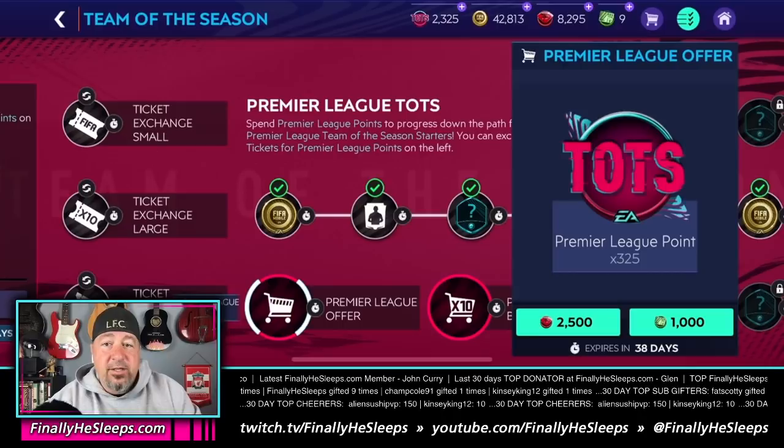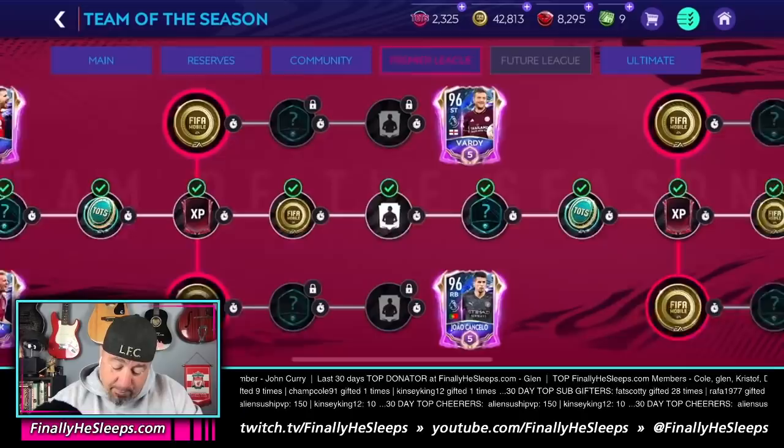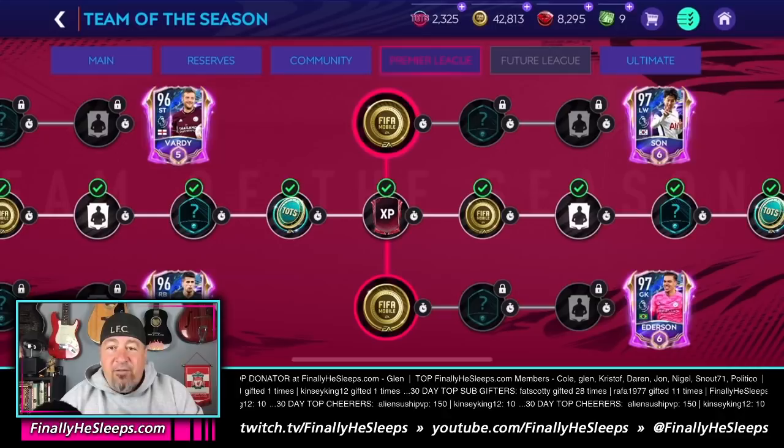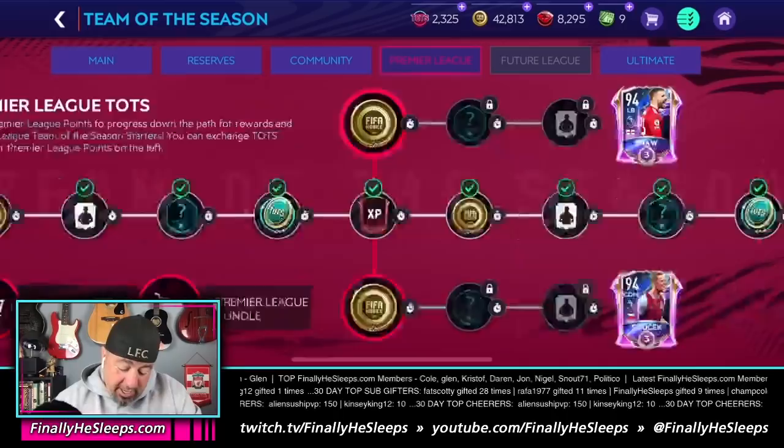This week the plan is to grab only the 194 — not the 291 — and then grab both 97s. You'll need both 97s for this. It will not all happen this week and that's fine. You'll be using a grand total of 8,575 tickets to get you those three players: a 94, two 97s, and you'll also end up with the event icon when it happens.